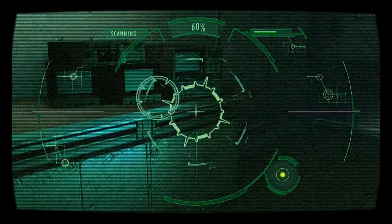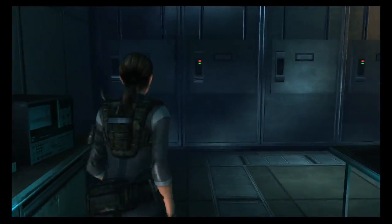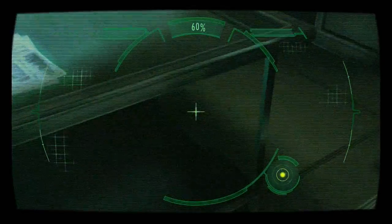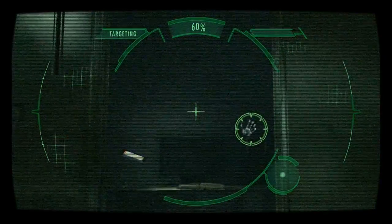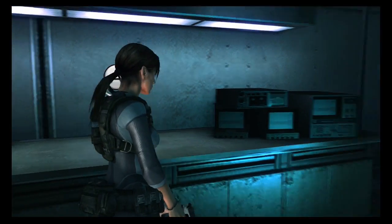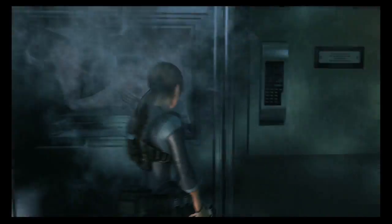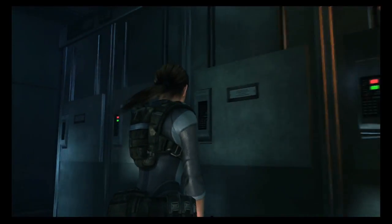Alright, anything in here? Highfall ammo. Anything else? Handprint. Get out of the way, Chris. Magnum — I don't need that, I don't know why it gives me that, but whatever. I have 40 bullets. Yeah, let's not open this one — I think another one of those things comes out. So let's just not worry about that.